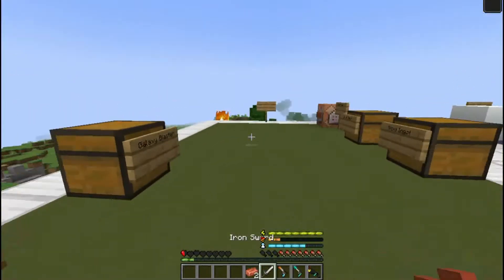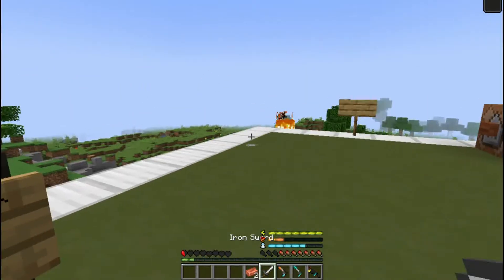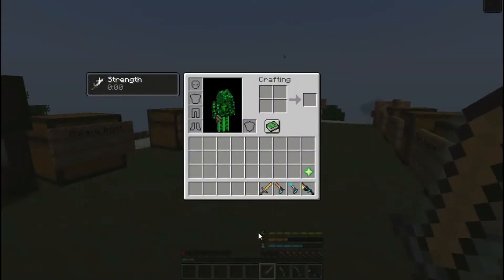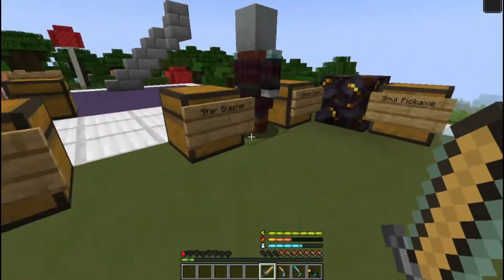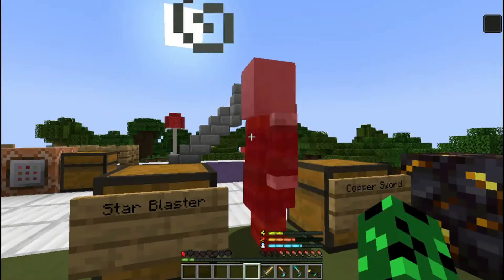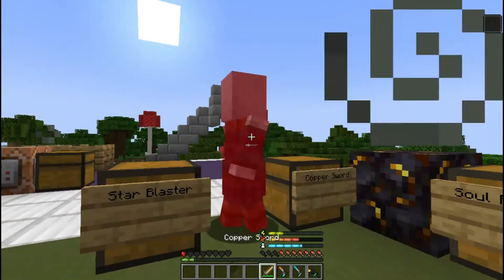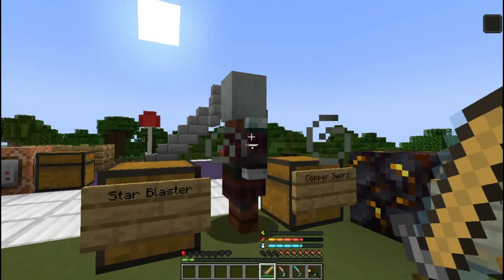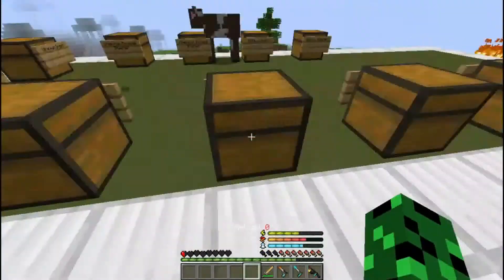Next you can craft is a copper sword. You need to hold an iron sword and have two copper in your inventory. It'll consume some souls and you get a copper sword, which is the same as a diamond sword but with one unique functionality: whenever you kill a mob with this sword, you will regenerate four of your energy bars.